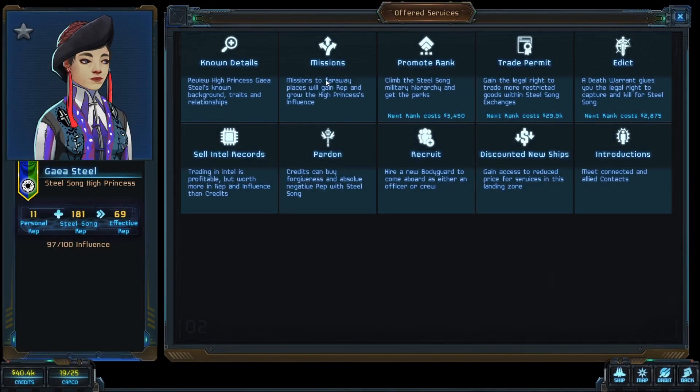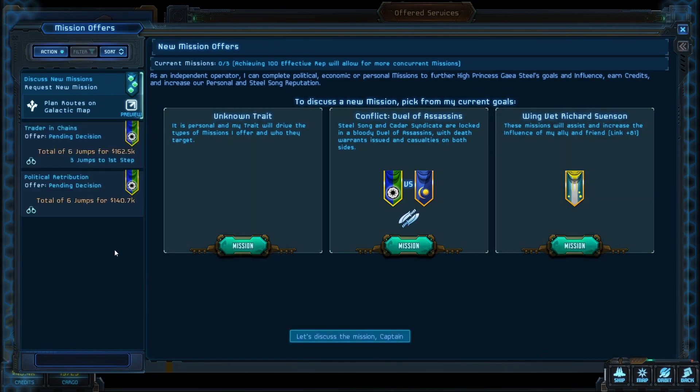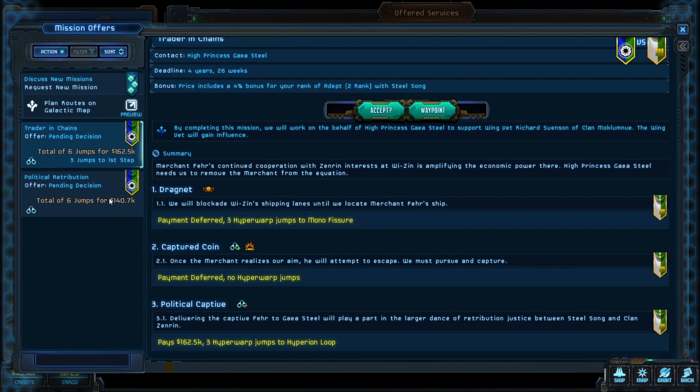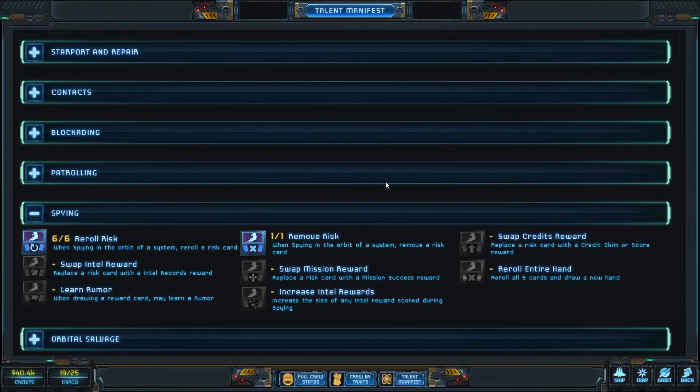Steel Song and the Kedar Syndicate are locked in a blade duel, and she assists the influence of my friend and ally — I always like to try to do those if I can. We have prisoners and we're set up for that because we have one prison cell. We're going to do a blockade at Mono Fisher and capture, then bring him back to the Hyperion Loop — or do targeted intel, which means we'd be spying. Spying might be good if we have lots of saves. Under our Talent Manifest, we have seven cards for dealing with spying, which would make it pretty safe to do. I like that plan.